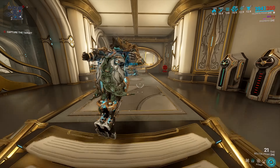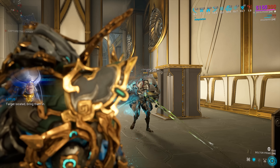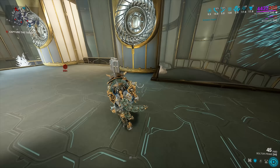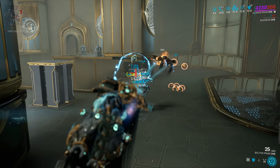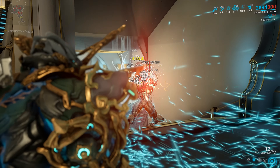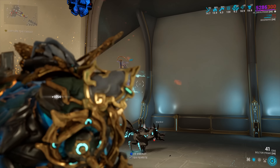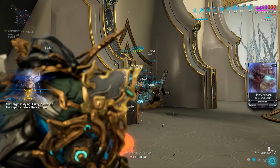I also have the Panzer Vulpa Phyla, which adds Viral procs to our targets — and as you can see, it's no problem whatsoever, absolutely annihilating whatever stands before you. If you want to clear Steel Path with just the Boltor Prime because you're that stylish of an individual, then 100% you're going to have no problem. The Viral procs help because we now have another element to proc off Galvanized Aptitude. Yes, there are more powerful weapons for Steel Path, but honestly you don't really need more than this.